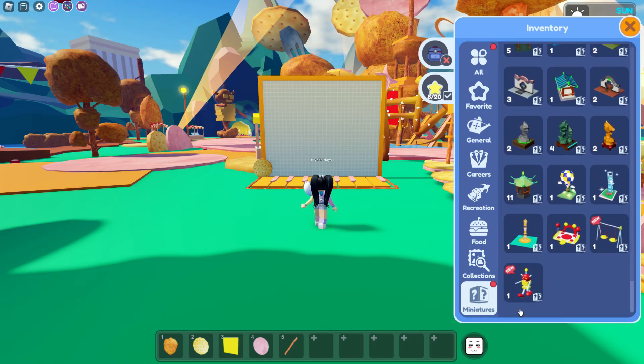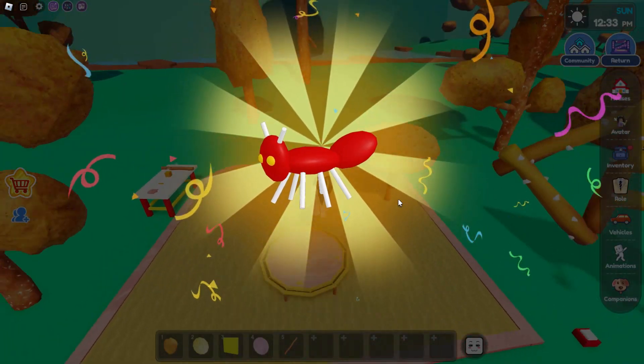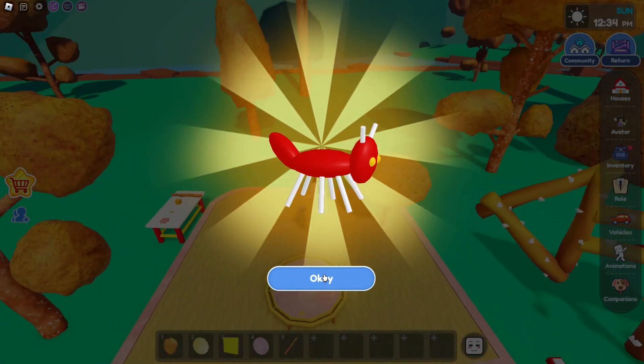You can keep track at the very bottom of your inventory. Now let's head over to the sandbox. Jump on the trampoline and you'll get the next collectible.